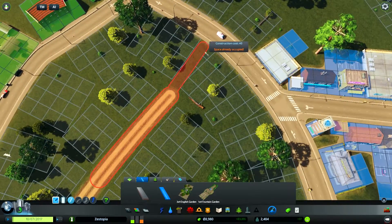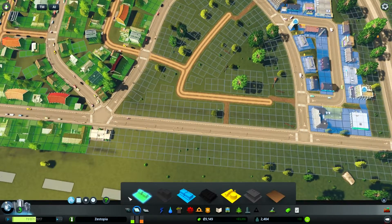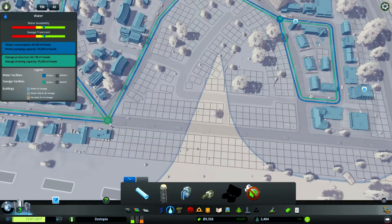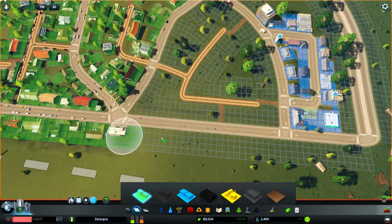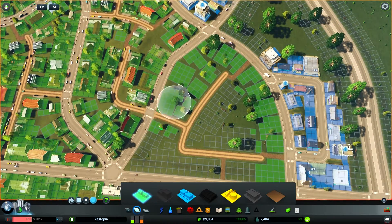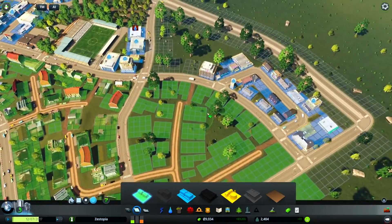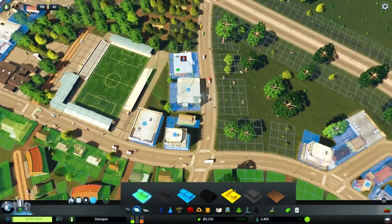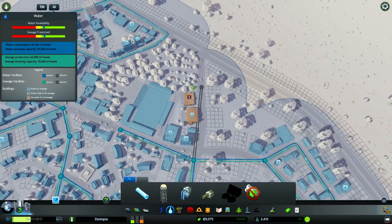This will help a lot when we start integrating transport into the city — means people can get to bus stations much quicker. Water the area, and that's that little tiny offshoot there. Let's pause the game for a second just while I zone, so we don't get houses trying to build on smaller tiles while we're still painting the zones. There we go — that's one area of residential. This one doesn't have water, so let's build some water down here.